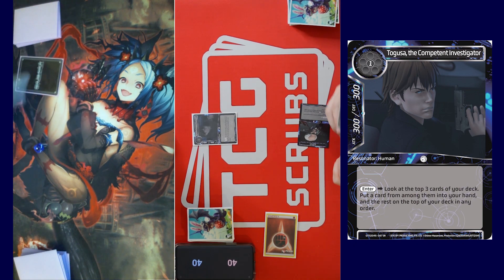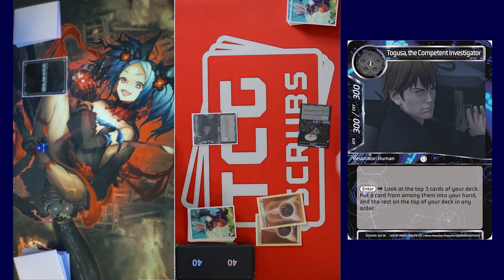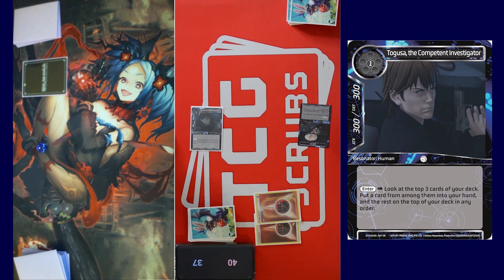I'll call stone — he's a three three. I'm just gonna pass. Draw for turn, call stone. We'll swing you for three. I'll take three. Pass turn.